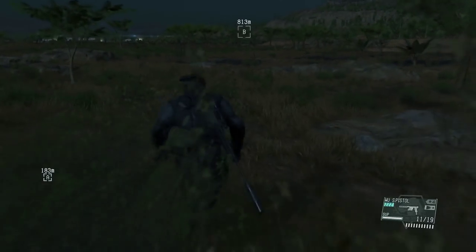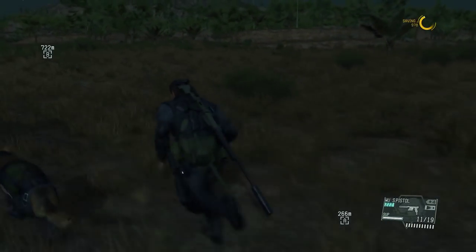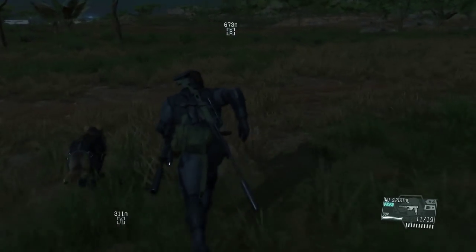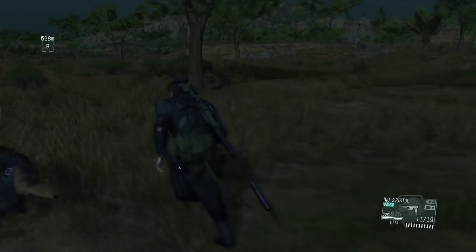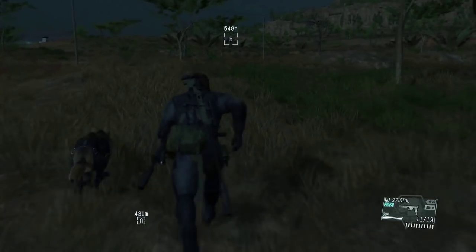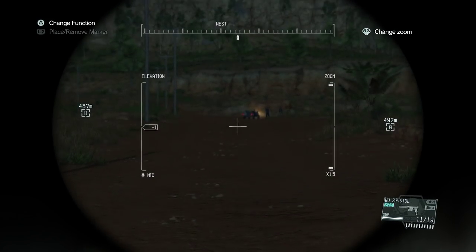Another objective for this mission includes extracting three Zero Unit soldiers. We're going to wait until they're knocked out to extract them, but we are going to mark them now so that we can keep an eye out for their location. Their location can be a little bit glitchy — at least in my game. They don't always follow the caravan, and as such you might need to backtrack a little bit to find them once they get knocked out.